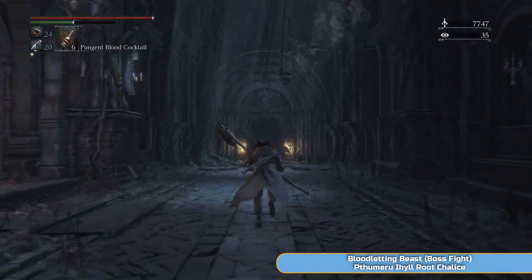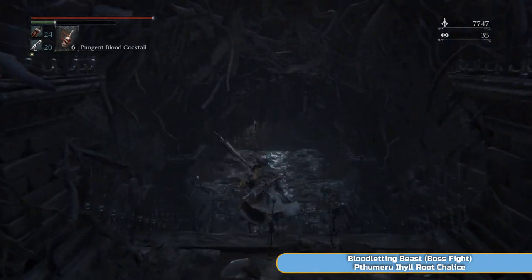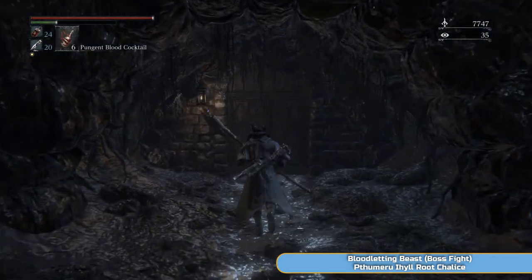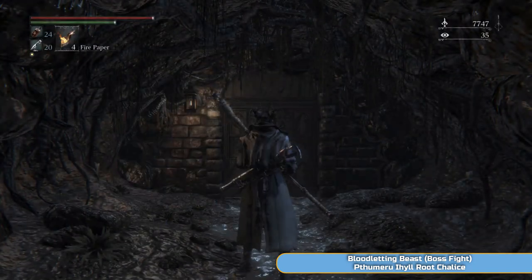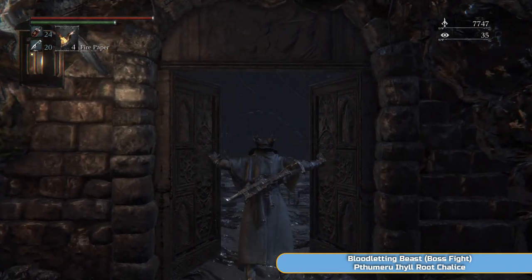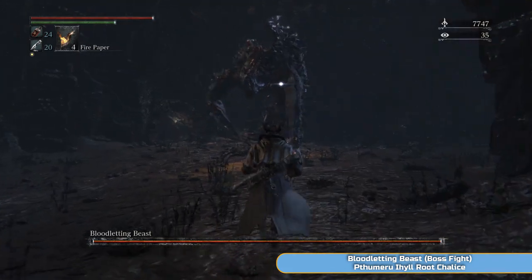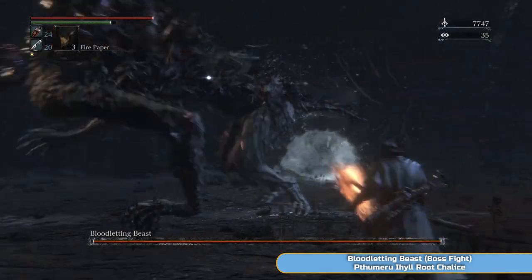Even the first time I ever played this game I didn't have a problem with it. I've watched lists on the most difficult bosses and this one came up, but I actually had to go back and look at when he was because I did not remember him. But yeah — fire paper, have that ready. Then run in and run straight towards him. The trick with him is to get underneath him.